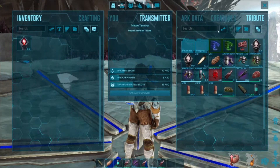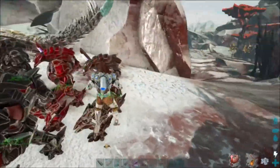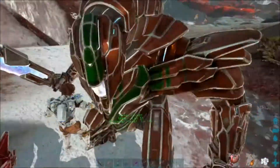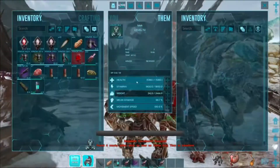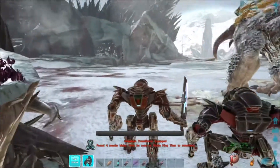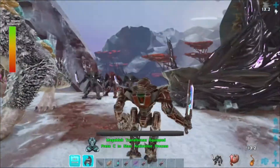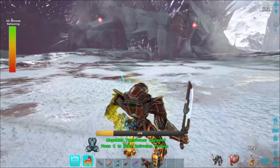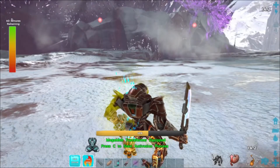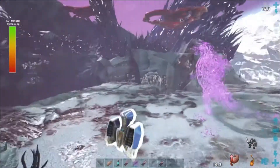So we're just going to spawn it in and I'll jump on the mech which has the MOMI attachment, which you get from defeating the beta King Titan. I'll just walk close enough to it and it should start... there we go, now start transforming, and there we go.